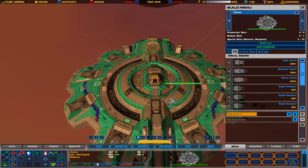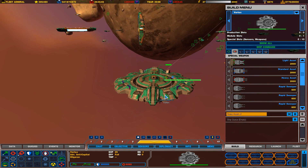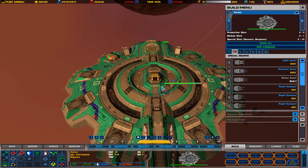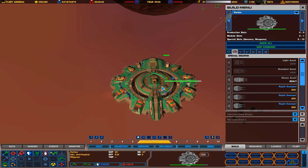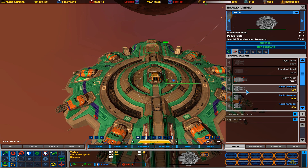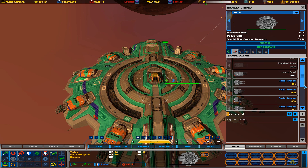The unique thing about the Vortex, other than the fact that it looks like a platform, is it has corvette-based behavior. Which means when you tell it to attack a target, it'll start circling around the target and just hammering at the enemy. I love it — it's amazing.